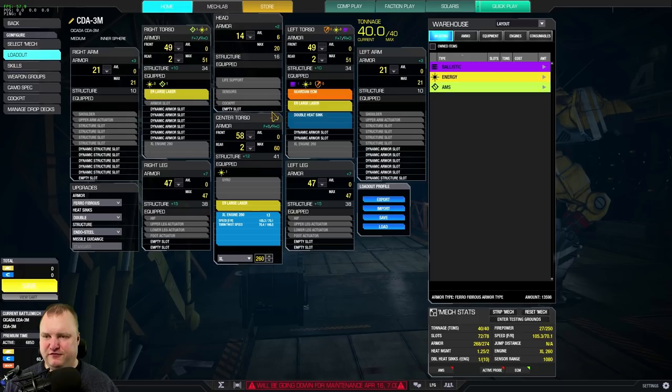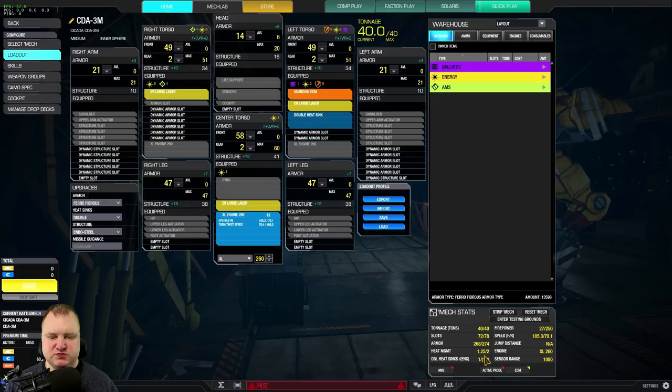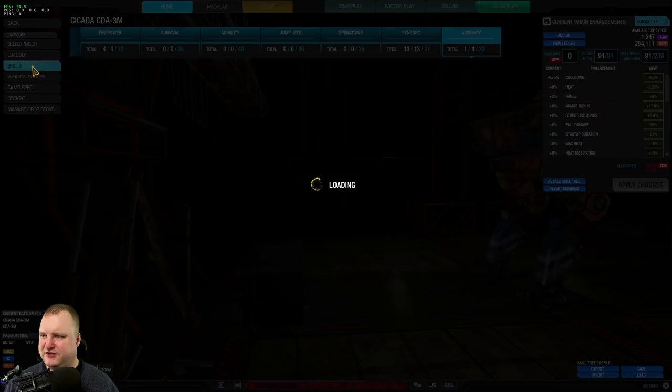27 firepower with the ER large lasers at a range of 675, plus the skill range. So you can basically shoot this at about 800 meters with no damage drop-off. 27 alpha straight to the face. 105 kph — this is a rather slow Cicada, but we don't need that much speed. We just need enough speed to maneuver around. Heat management is 1.25, not great but not too bad either.